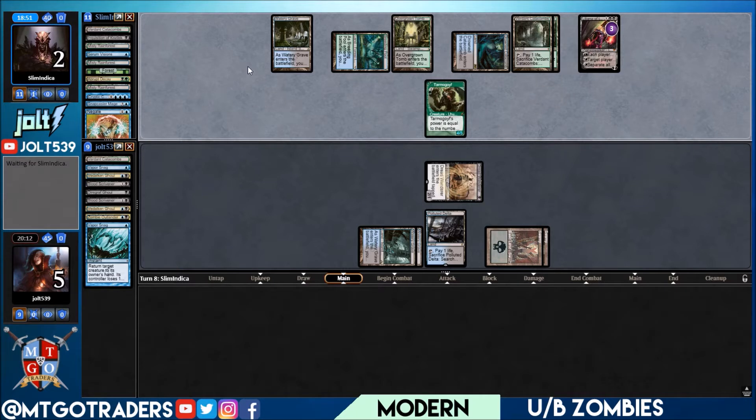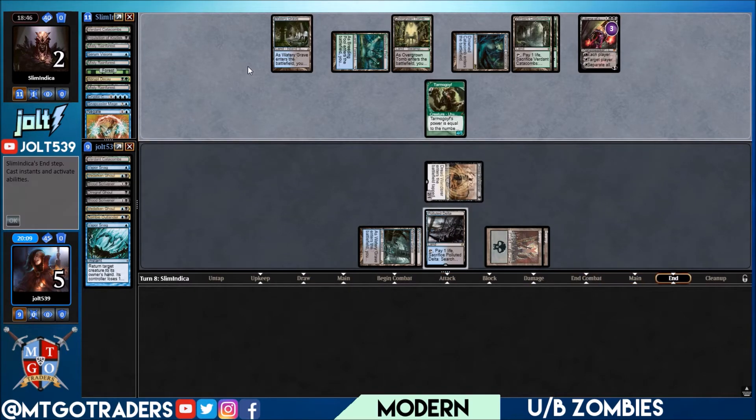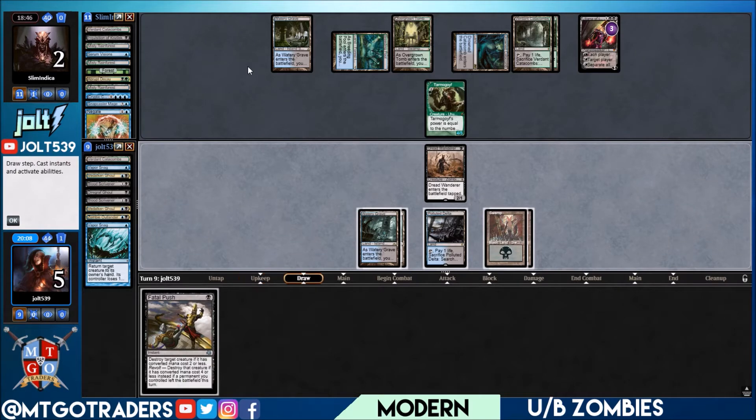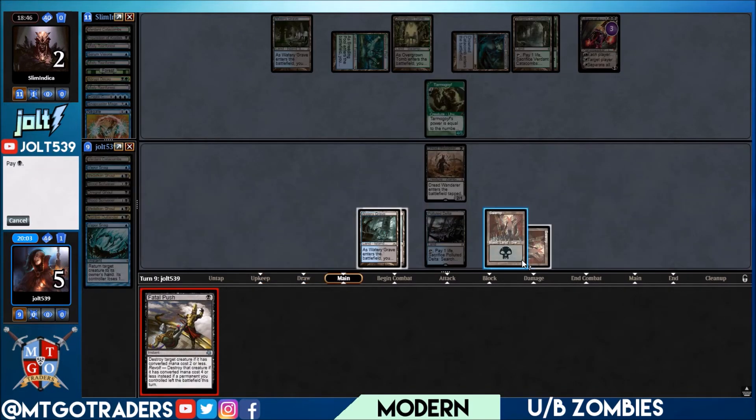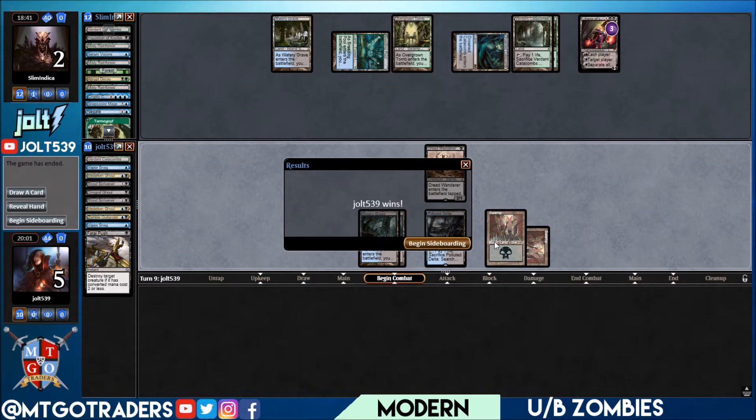If they swing in for four that puts us down to one. They're almost going to have to hold back Tarmogoyf. Drawing the Fatal Push — beautiful! Fatal Push on Tarmogoyf, sometimes you get lucky, the magic gods are nice to you. Fatal Push coming in hot for two with Dread Wanderer — just a bunch of draft shenanigans over here. Opponent scoops it up! We had Dread Wanderer coming across.